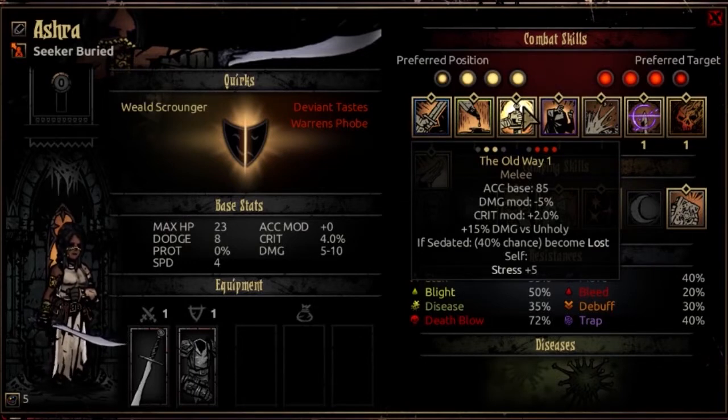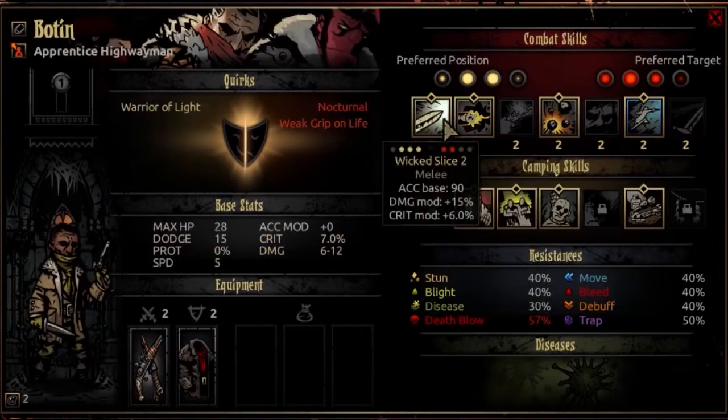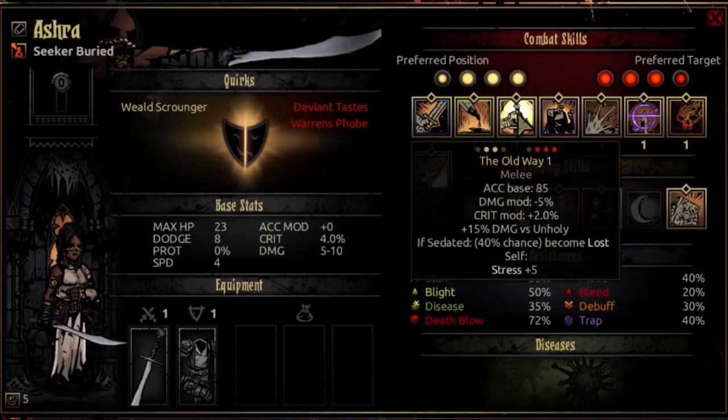Bitter Blade has a 30% chance to make you Lost when you use it, and a 55% chance to activate the horror condition on herself for 2 points a round for 3 rounds. Her third ability, The Old Way, is usable from ranks 2 and 3, targeting opponents in ranks 2, 3, or 4. It's a melee attack with an accuracy base of 85, a damage modifier starting at negative 5% that reaches a max of plus 15% — comparable to Wicked Slash at the top end. It has a crit mod of 2%, a bonus 15% damage versus Unholy that maxes around 50%, and in Sedated mode there's a 40% chance she becomes Lost, with 5 stress dealt to herself.